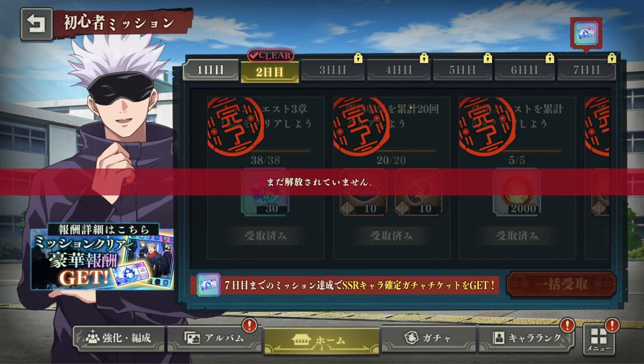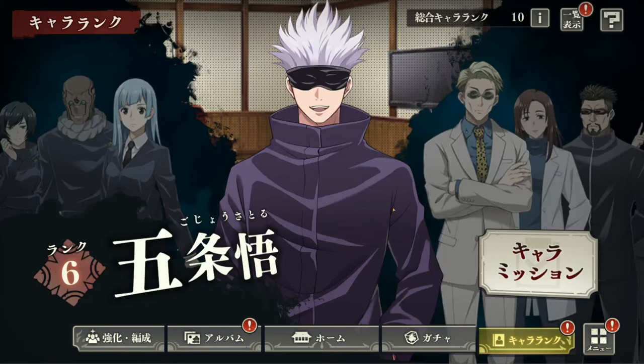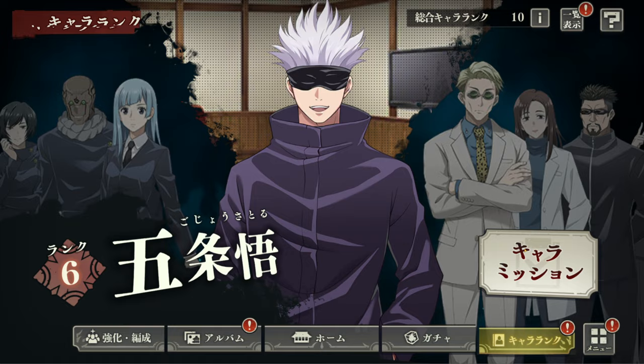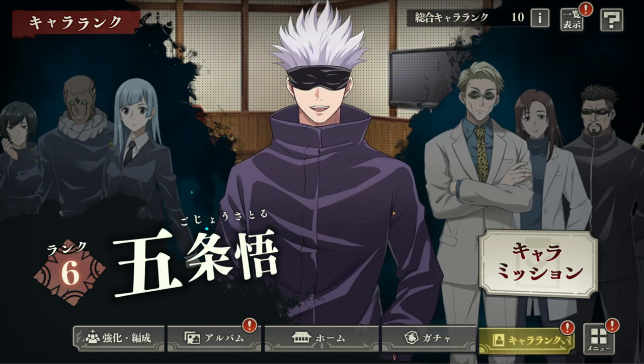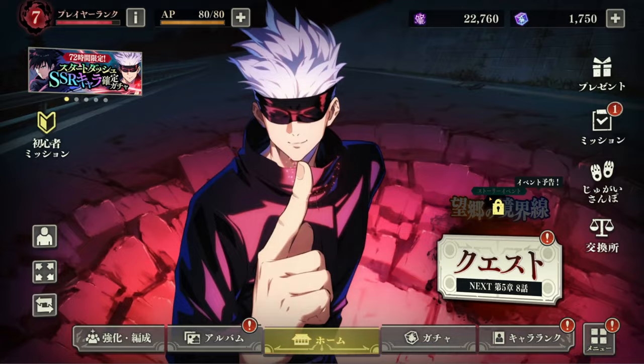Here you're also gonna get some SSR ability cards, which can be useful. For each character you're using — for example, Gojo right here — do the missions for that character. This will additionally buff the character, plus it's a really nice way to get additional gems.